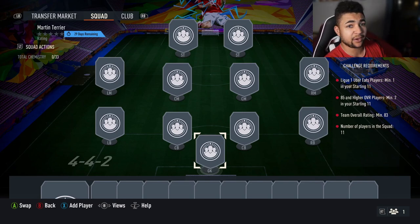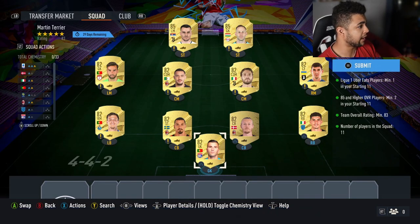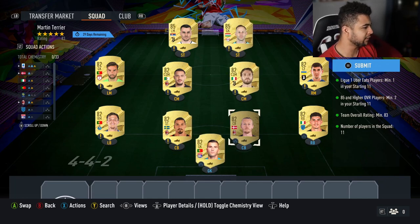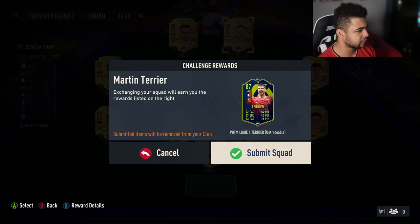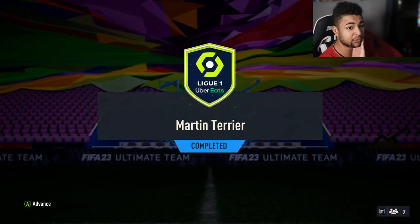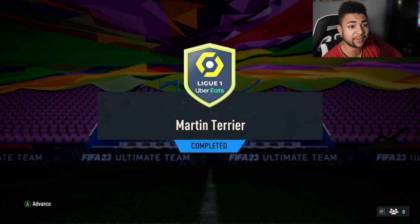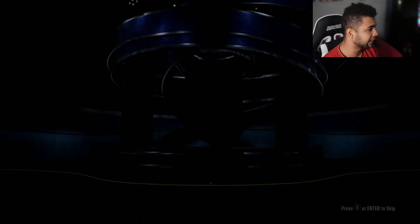Right then guys, we've got the SBC completed. This is what I had to do. I had Kostic in the club; apart from that, I bought everyone else. All these 82s are like 650 coins, and then the 85 was 7,200. I'll take it. It's a card that I probably won't end up using unless I build a Ligue 1 team. I have got Player of the Month Messi, so maybe I might try and build a team around Messi using this card. It's a good card to have for squad building and SBC fodder.